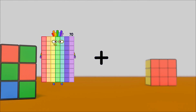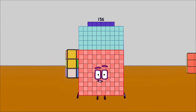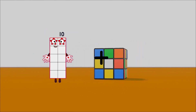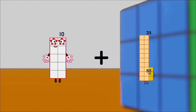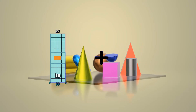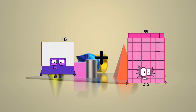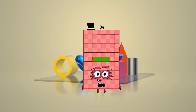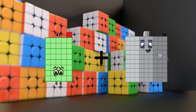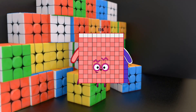70 plus 86 equals 156. 10 plus 23 equals 33. 16 plus 88 equals 104. 41 plus 75 equals 116.